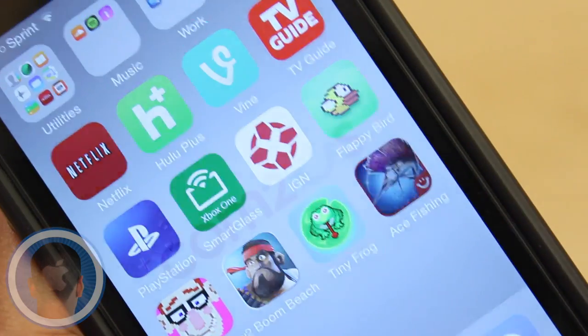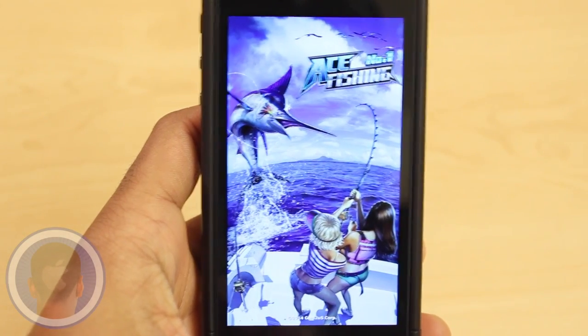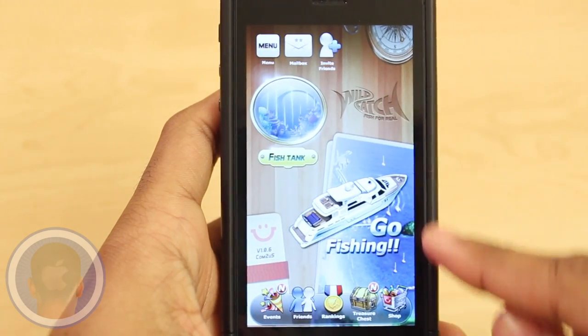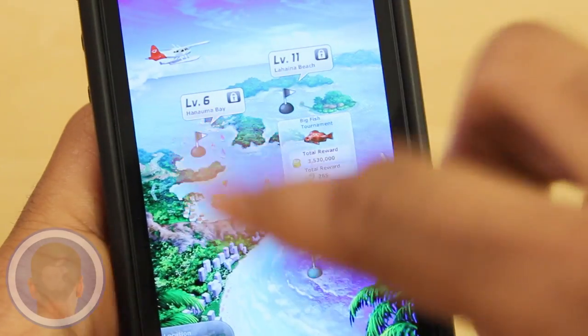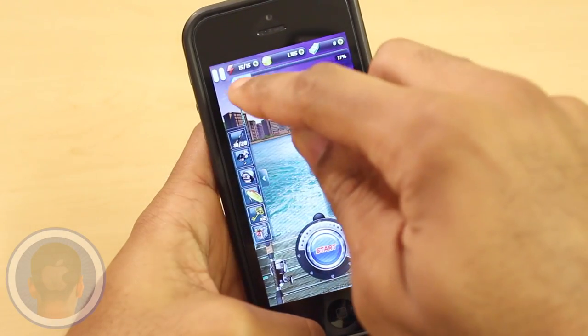Grab your reel and grab your bait, because it's time to go fishing in the new app Ace Fishing Wild Catch, a new exciting game where players can go fishing all over the world for different types of fish. Just tap Go Fishing to begin, where you're then shown a map with different level types and available objectives and rewards. When you find the one you like, just tap it to start.